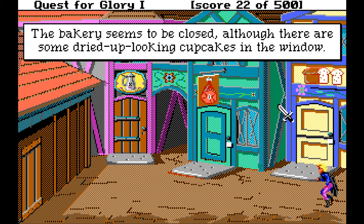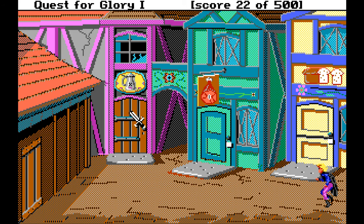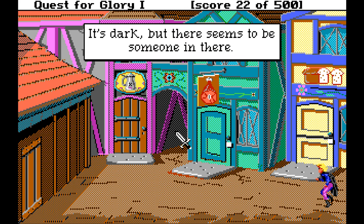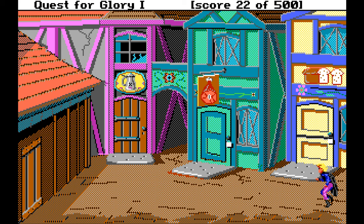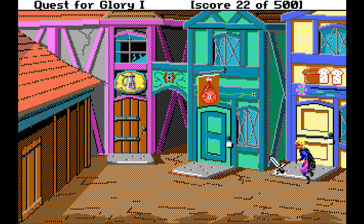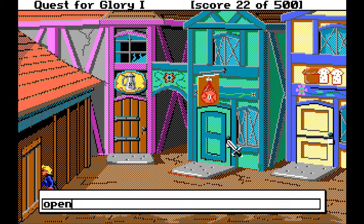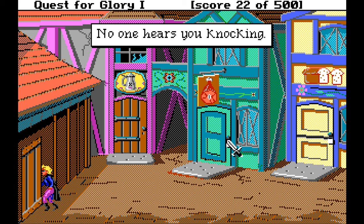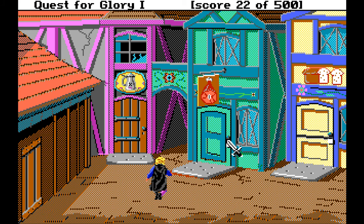The bakery over here seems to be closed, although there are some dried up looking cupcakes in the window. The butcher's shop seems to be closed too. The tavern in the corner looks rather run down — that window looks broken. The alley is dark, but there seems to be someone in here. There are also notes on these doors like there was on the barber shop out front. The sign says 'gone fishing.' If you try to open this door, it appears to be locked. Knock door — no one hears you knocking. There's no way to get in there. It's very strange.